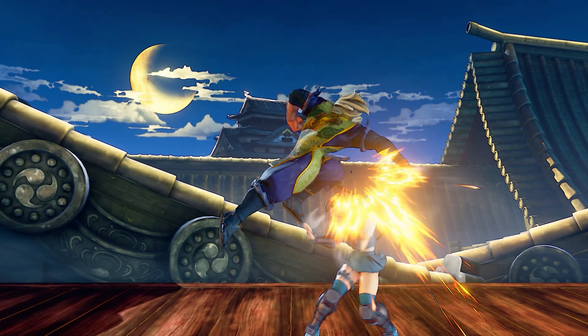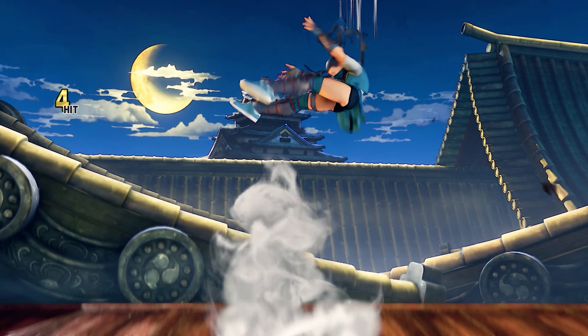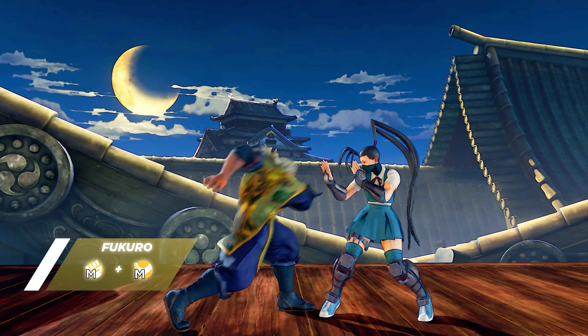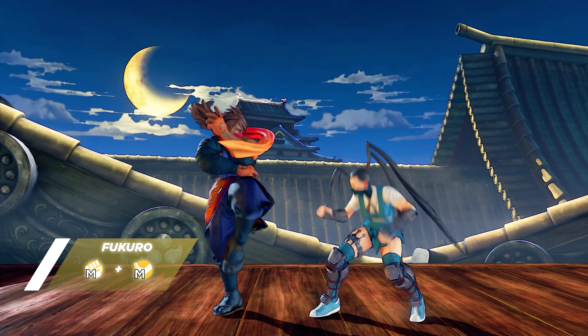Both of Zeku's V-Skills assist him in different ways. His V-Skill 1, Fukuro, strikes the opponent with a physical attack, which automatically changes his form from old to young, and vice versa.